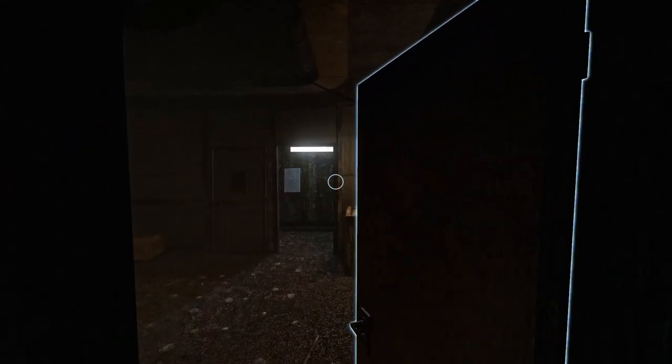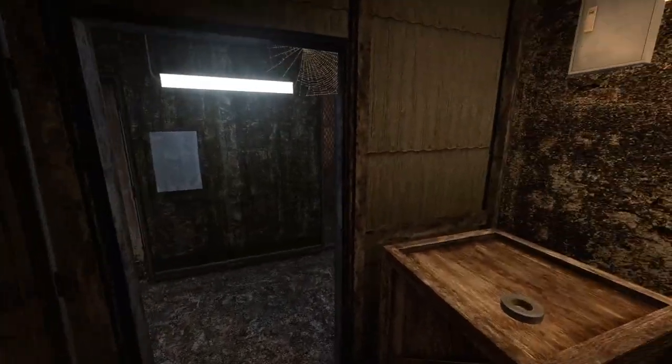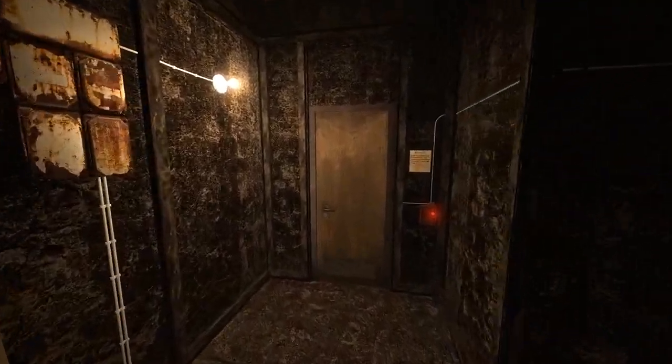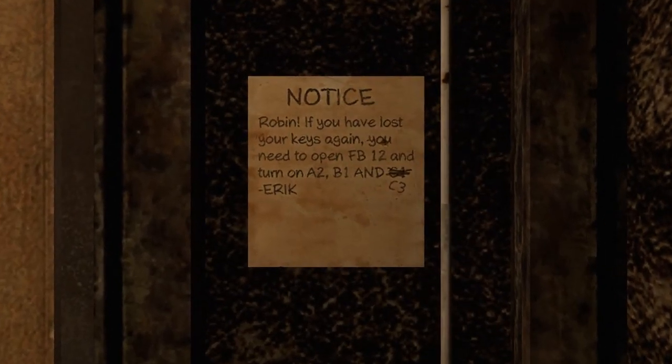Hey, this is YBR back with Infra. We're picking up right where we left off. I see a door that's locked, but we have a note. It reads: Robin, if you've lost your keys again, you need to open FB12 and turn on A2, B1, and C3. He crossed out C1, so maybe I should take note of that.